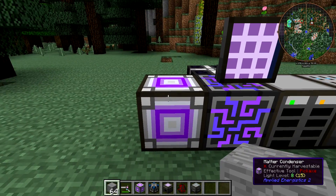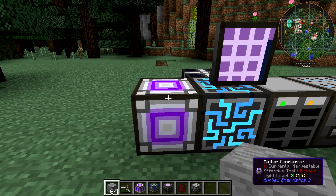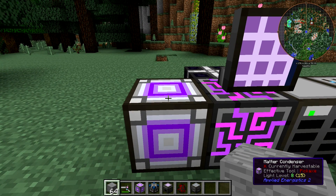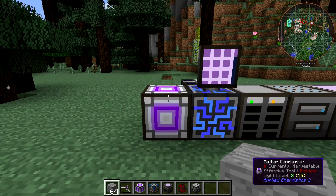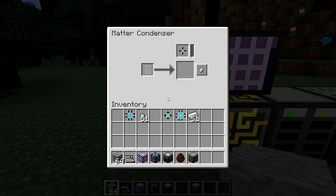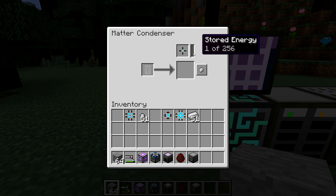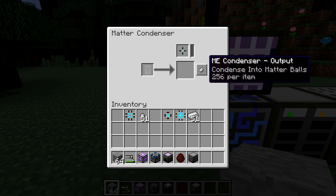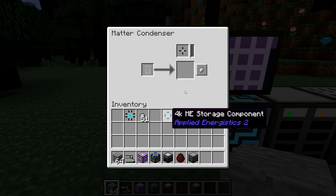If you want to make matter balls, you want to feed in items that you can mass produce incredibly cheaply. Cobble generators are obviously good for this. If you have RotaryCraft, canola seeds are generated in enormous quantities with a big enough canola farm. Figure out what you can produce in enormous quantities and feed it into the Matter Condenser with matter balls selected, then it will create them and you can pull them out and load them in your Matter Cannon.